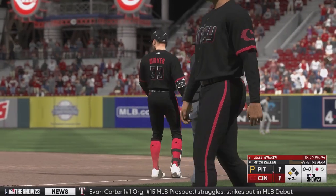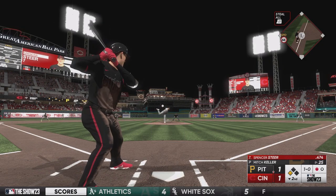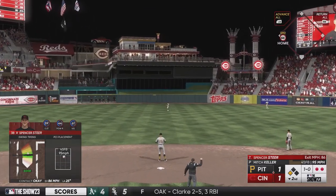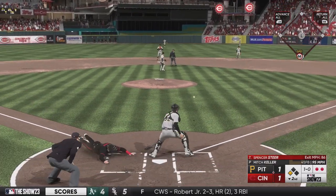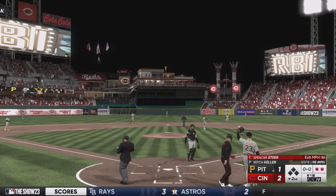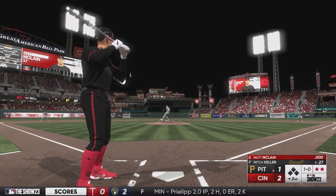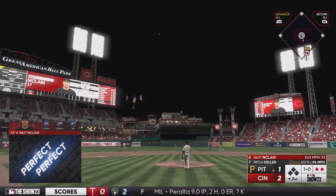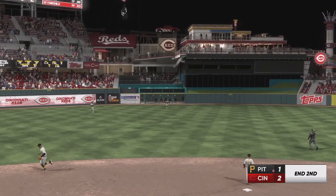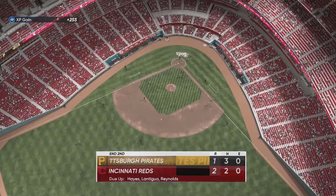Jesse Winker hasn't brought that explosive offense back to Cincinnati yet. Spencer Steer sends one to center field, and Jake Fraley tags up and slides in safely — Reds take a 2-1 lead in the bottom of the second. Spencer Steer has been on a tear to start this season. Matt McClain, in his MLB debut, sends one deep to left-center — it was hit well but dies down right before the warning track as Brian Reynolds makes the catch, ending the second inning.